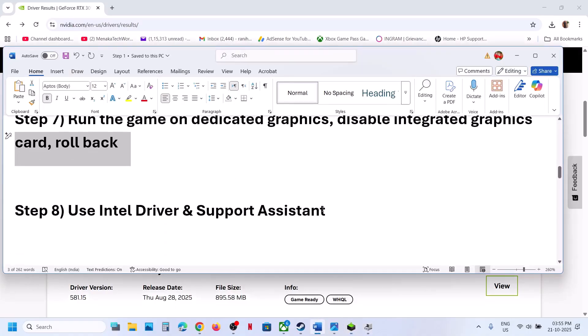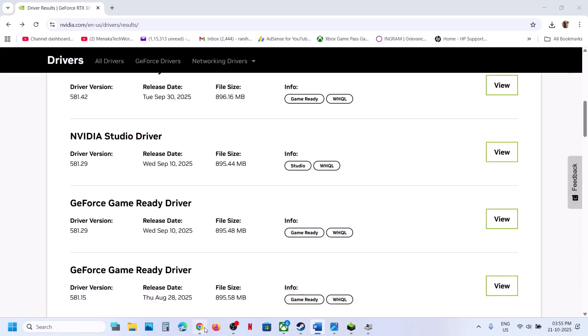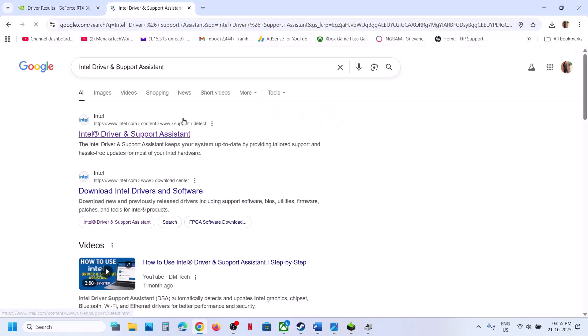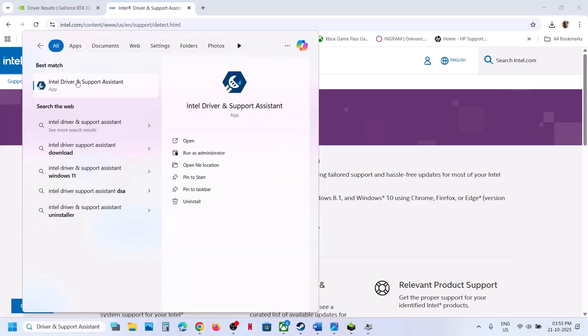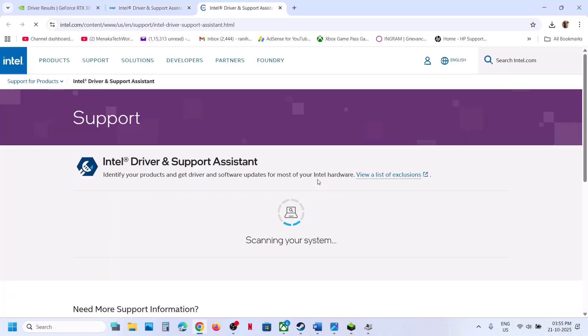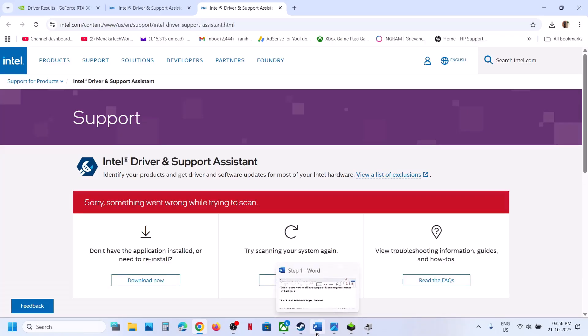Still not working? Use Intel Driver and Support Assistant to update your computer. Go to the Intel Driver and Support Assistant page, download and install it, then launch Intel Driver and Support Assistant. It will scan your computer, and if there is any update available, you can update it, then restart your computer and check.